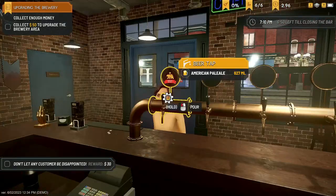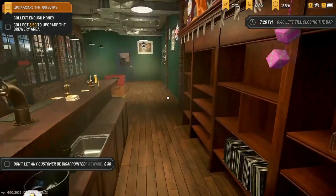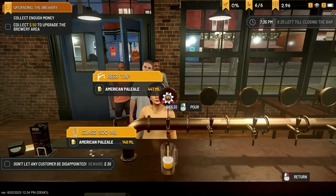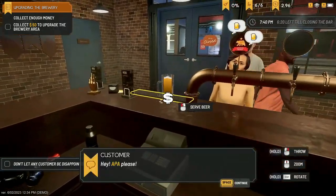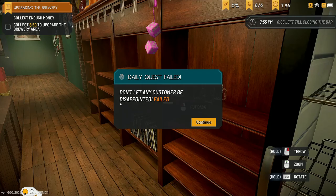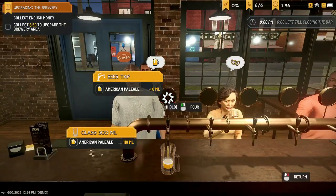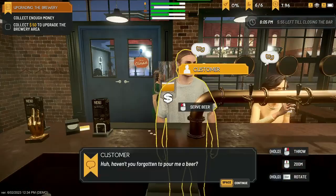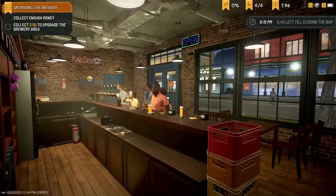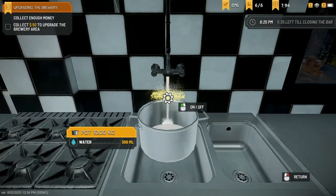The bar is open. We are not going to have enough beer. We completely forgot how much beer we had left. APA please — don't worry, I'm getting onto that. We don't have enough beer; we might have to shut the pub early. Daily Quest failed: 'Don't let any customer be disappointed.' I'm sorry, we're a bit understaffed at the moment. We are going to make a new batch of beer — we have to, because this is really bad.